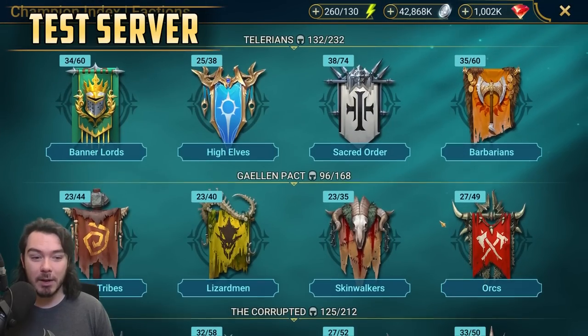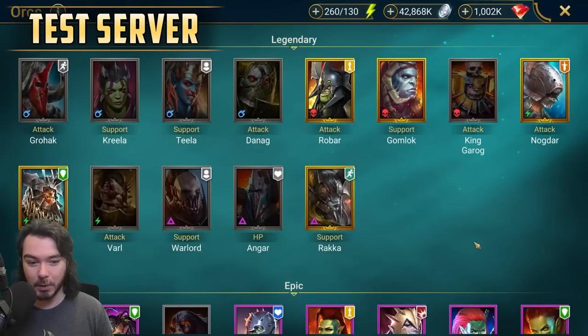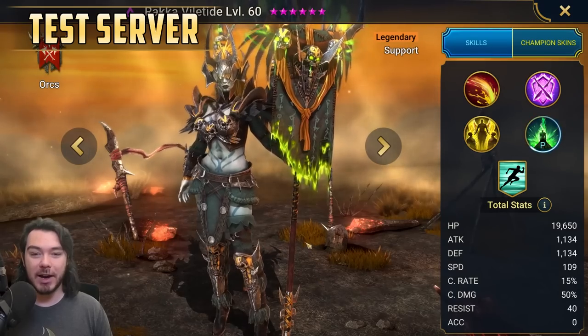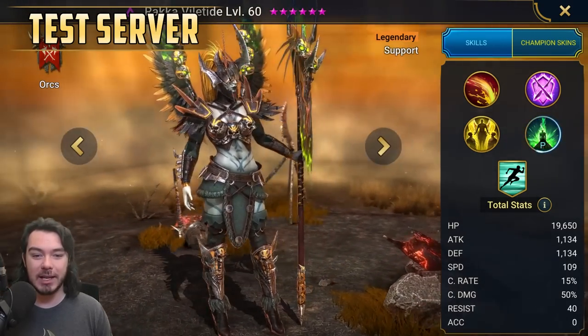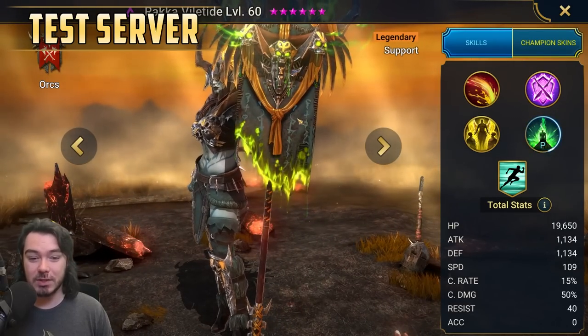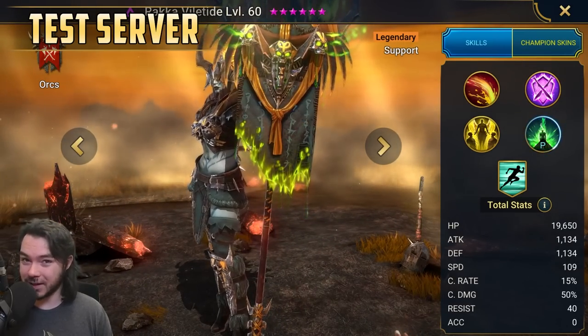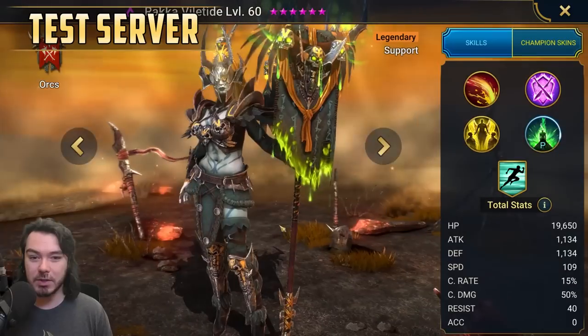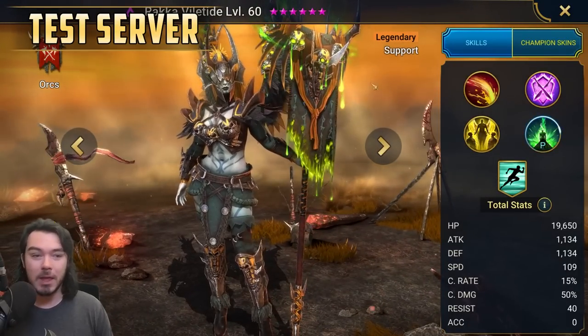Now let's jump over to a champion I may be even more excited for. We have a new Void Legendary in the Orc faction — Raka Viltide — who looks just absolutely incredible. She's got this awesome banner oozing with style and some funky wings on her back. She is a support champion.